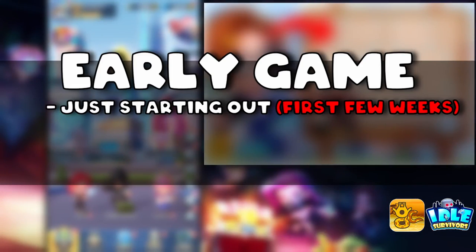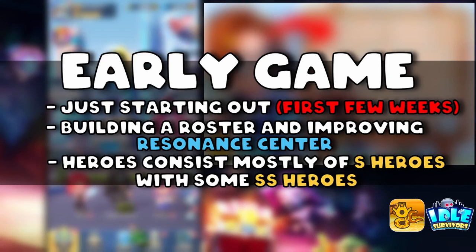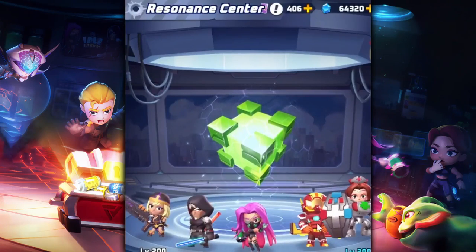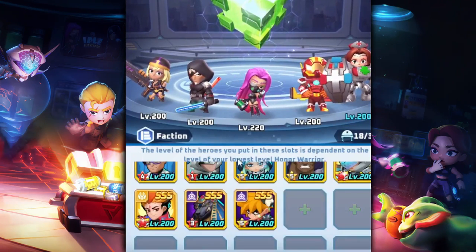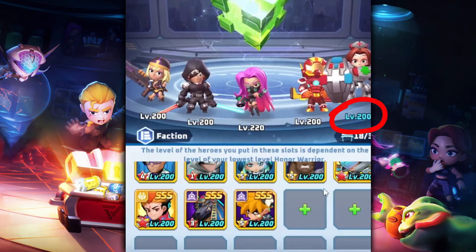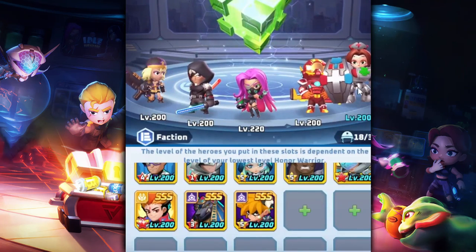Wasting no time — early game. You're just starting out, first few weeks, building your hero roster and improving your resonance center, which opens after Chapter 8 Stage 6. Once unlocked, it makes it easier to do skyscraper faction towers and experiment with different heroes, because you can slot in heroes to gain an instant level. As you can see here, all these levels are 200 — I never needed to use extra resources on them.